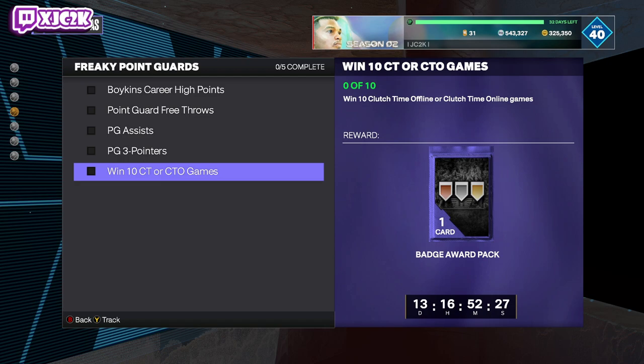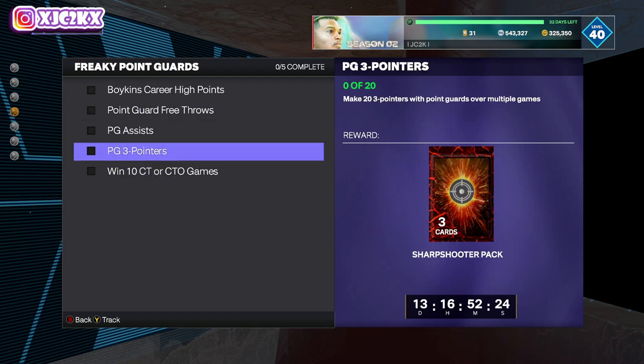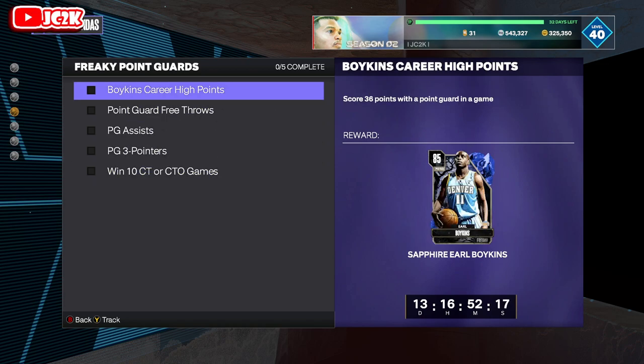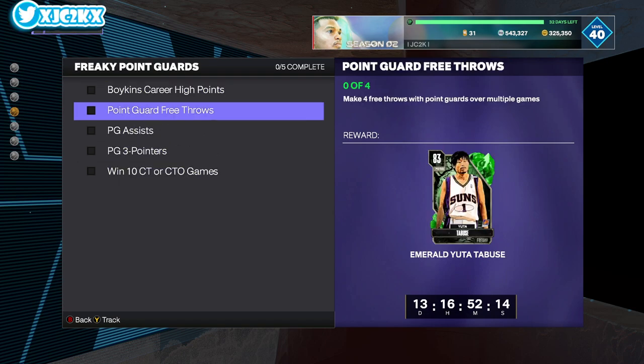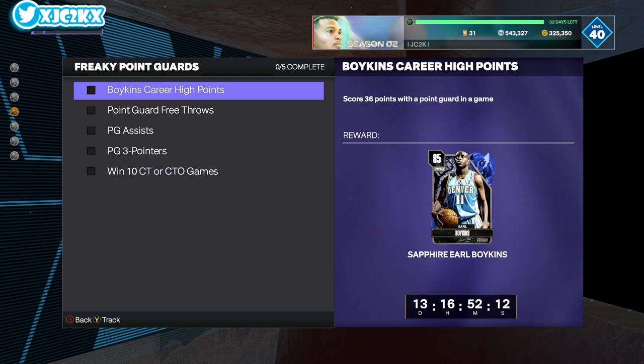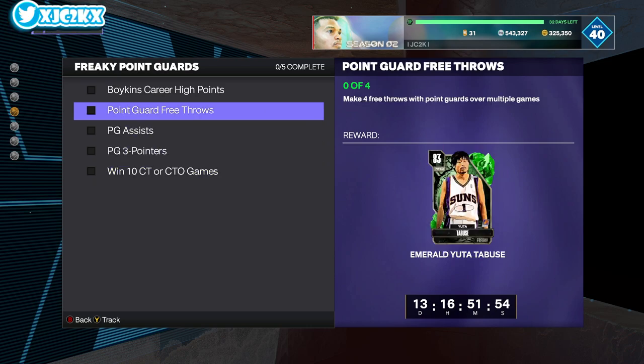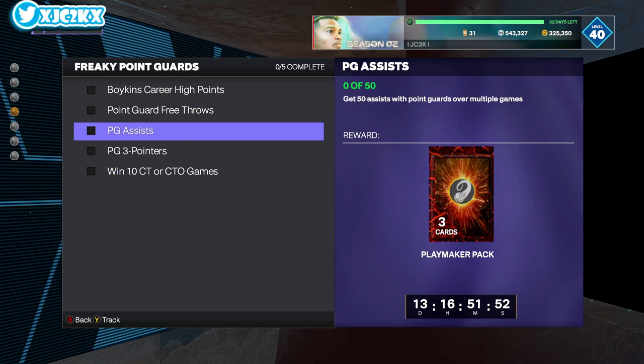You can play online or offline, and you should be able to complete these other four challenges over those 10 games. Even on all-star difficulty, you should be able to complete most of these agendas within the 10 games, except maybe the 36 points in a single game — that might be kind of tough. So you might want to do that in clutch offline or a basketball fundamentals game. In general these challenges aren't that hard; the 10 clutch time games will be the most time-consuming part, but everything else can be completed concurrently.